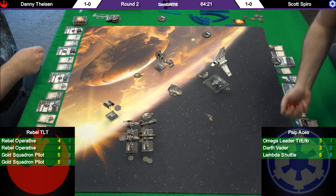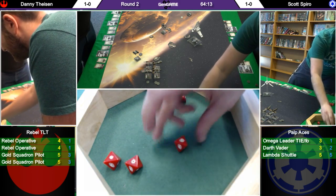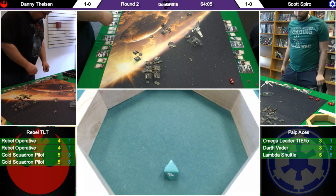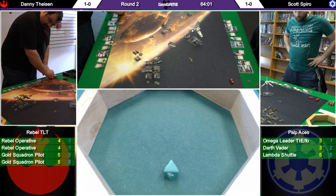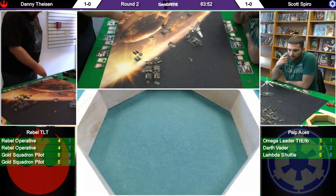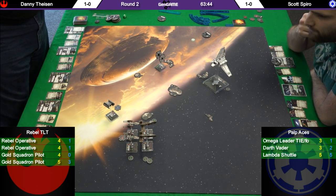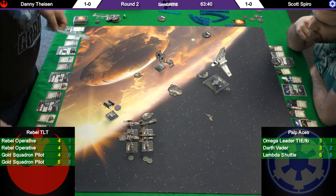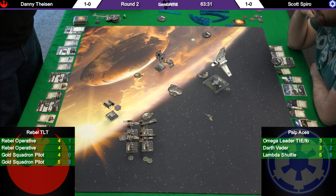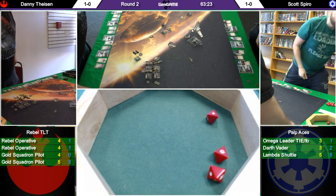They measured — range one. He gets three hits. Because of advanced targeting computer he's going to add a crit — two hits and two crits on that Y-wing, no evades. This is very bad for the Y-wing — it's just lost all of its shields and is taking a direct hit and a crit. We'll see what the crit is in a second. Looks like Omega — I thought Omega was in range but I guess not. So the twin laser turret is shooting into Vader — hit and crit. One evade, one eyeball on Vader. Emperor Palpatine used it to evade.